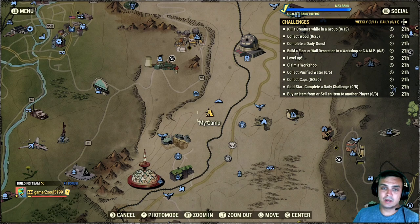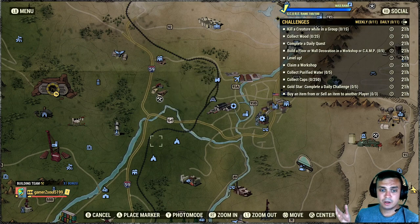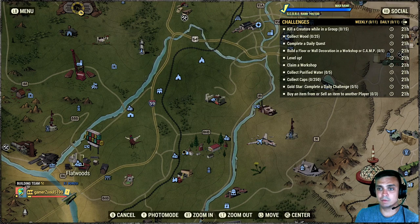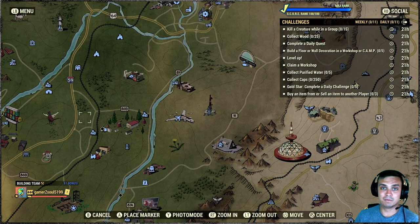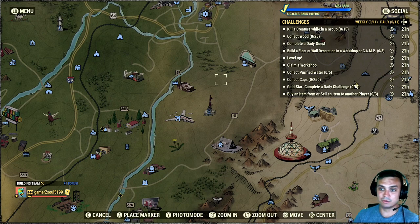For collect caps, the easiest way is events that pop from the workshop - they give you caps. Or you can sell stuff to vendors at train stations, or at the vendor inside the church at Flatwoods. If you see public events, go join them. Higher-level players will do the heavy lifting - your job is to shoot at least the legendary guys for some legendary loot and shoot some guys for XP so you can level up quicker.